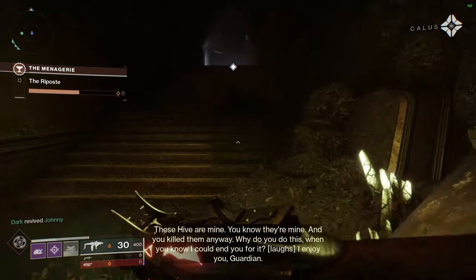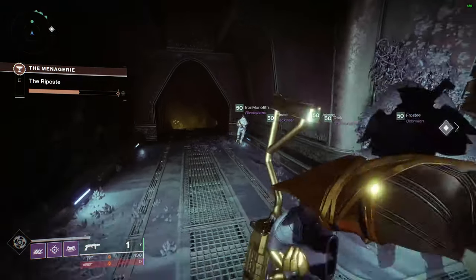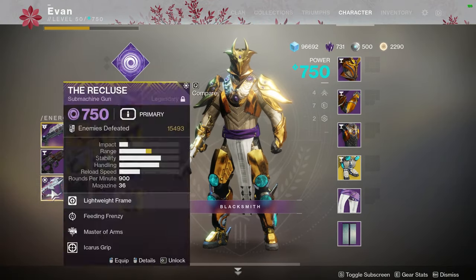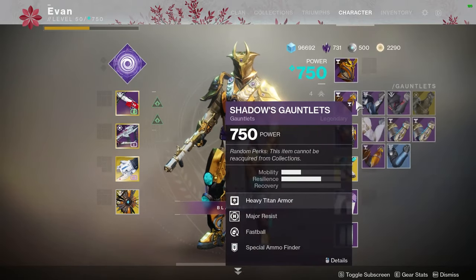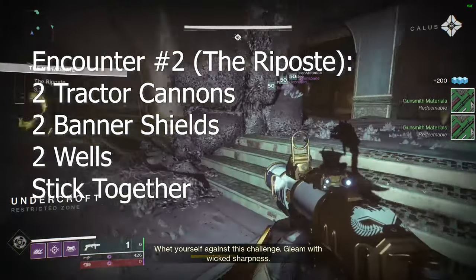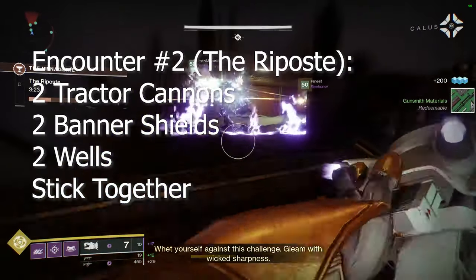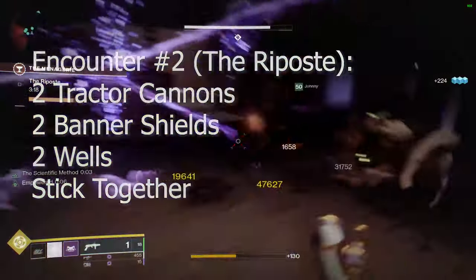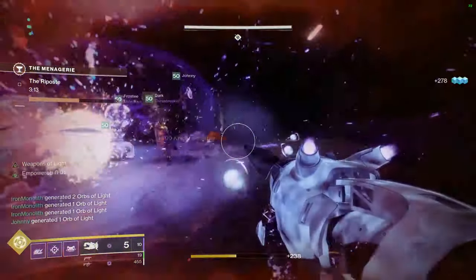At the Riposte, stick together as a team. I recommend two people use Tractor Cannons — this is what my team used and we found it much more successful than other loadouts. Constantly boop the shields of the bosses, since you need a sword to break shields, and the Tractor Cannon's damage buff makes the boss's shield go down much easier.